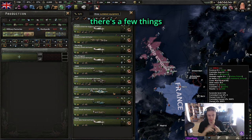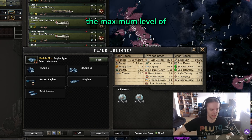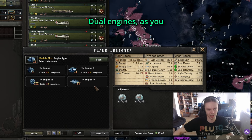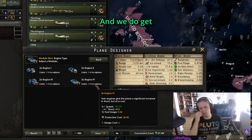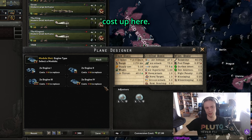When it comes to these designs in general, there's a few things we need to keep in mind. Number one, the engines. We usually just use the maximum level of a single engine that we can afford at this time. Dual engines cost twice as much, and we do get a little bit more thrust, but we just catapult our IC cost up.